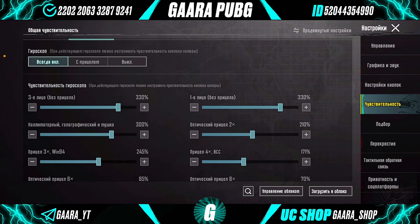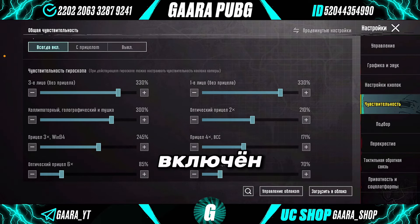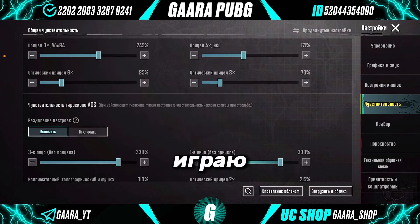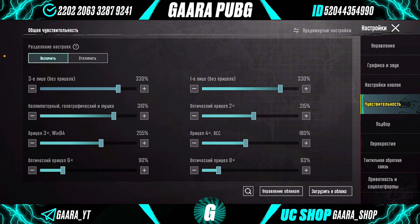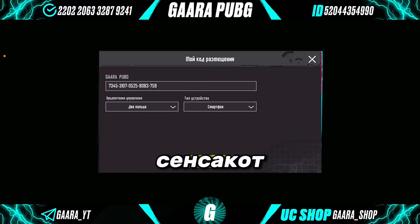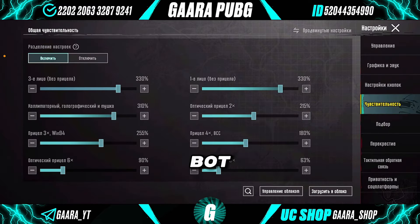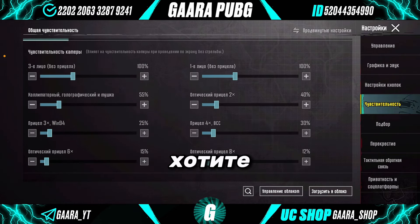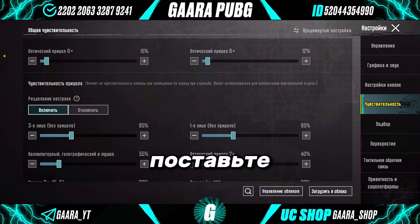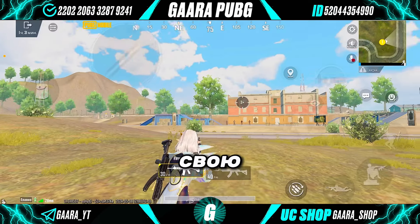Now gyroscope — I have it enabled full, in-game, and ADS also enabled. Look. Now the sensitivity code: I will tell you right away, my code is not working — I don't know why, everyone says it doesn't work. So just look here and set the sensitivity yourself, or approximately match it. I will just help you find your sensitivity.